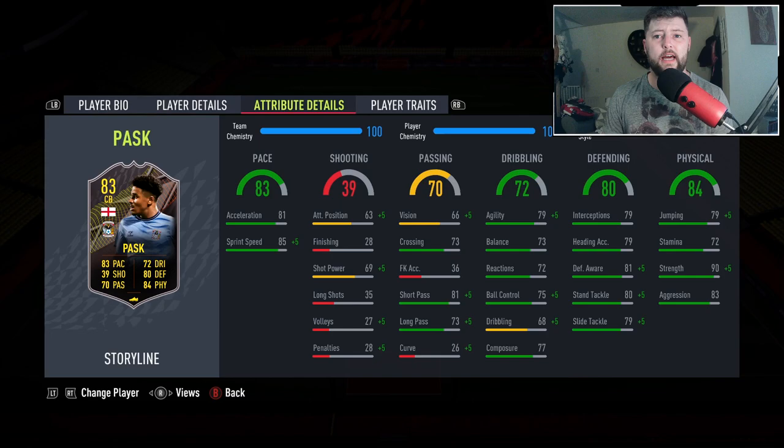He doesn't have any traits, but he's had a nice upgrade - gone from a 64 rated bronze rare all the way up to an 83. Composure for an 83 isn't necessarily terrible, agility and balance is actually quite good for a center back. Pace-wise is decent - you're obviously going to go with a shadow on this guy, and he will have 93 pace and 88 defending, which looks fantastic.